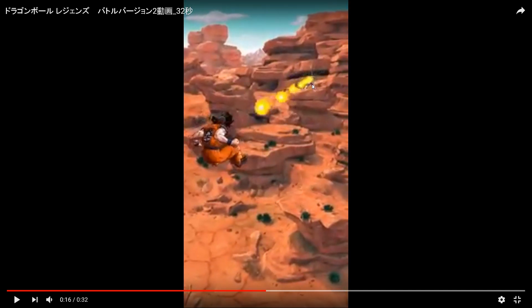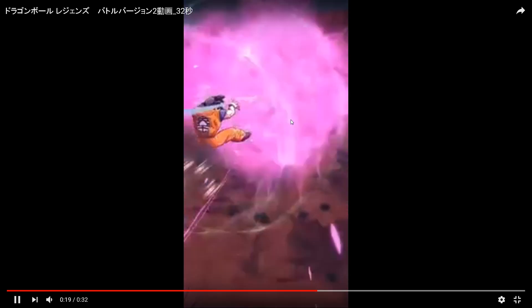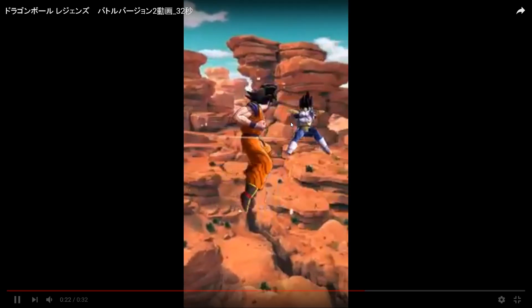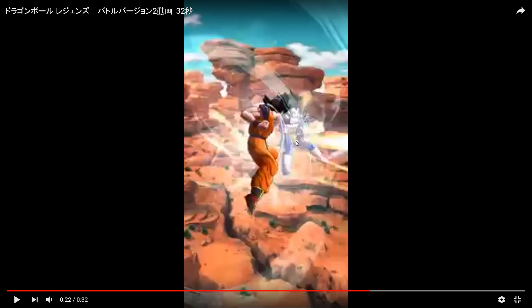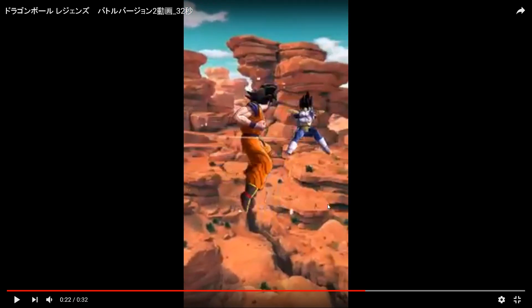And then you see Vegeta also use that same sort of lunging knockback attack on Goku, which he can then chain into a Blast Arts card. And then you saw Goku use the Tap Blast attack. Normally, if you do that now, there is no way you're going to be able to avoid the incoming Blast Arts. But here it looks like he was able to. So either they're adding less of a lock-in period to using a Tap Blast attack, or they're just revamping the entire system, which is what they're doing here.